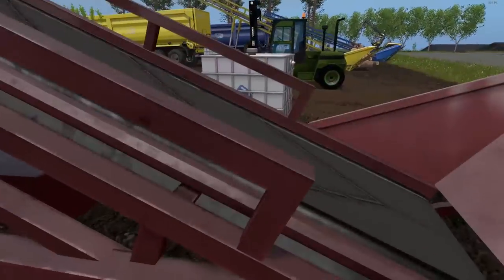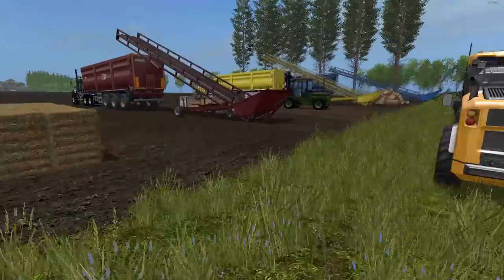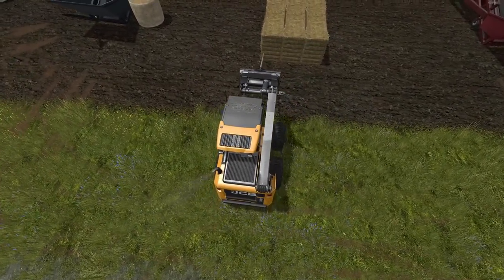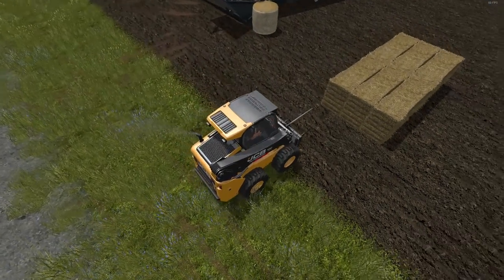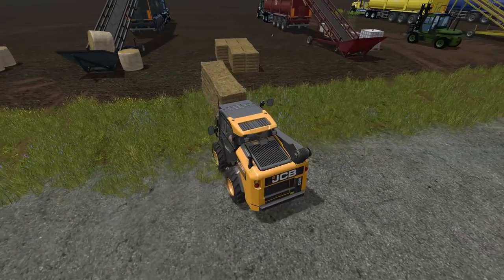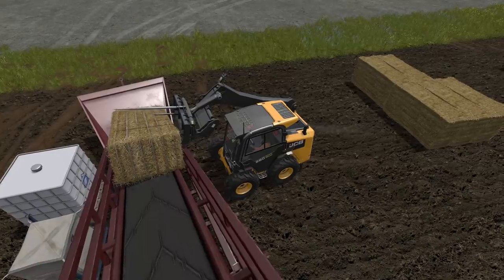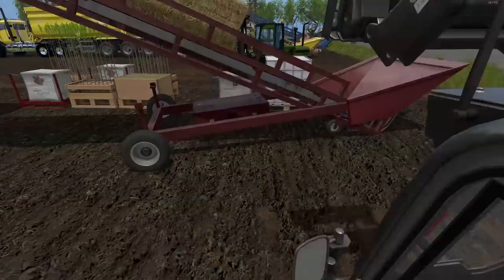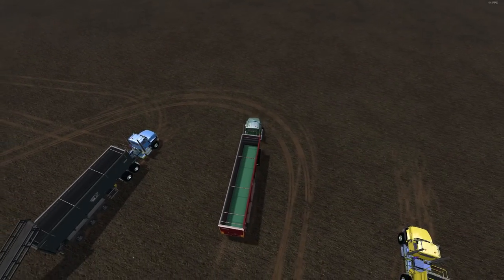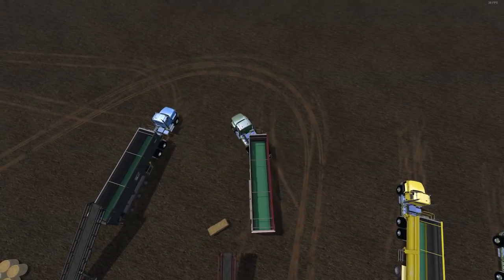Now we'll try using a loader on the conveyor. Start it up with the B key. It's funny that you can get inside the conveyor — like, where's the farmer? In that little box on the bottom! It may be better to approach it from the side, but you can see it's such a tight fit. It does work — it just takes a little bit of practice to get lined up, especially with the round stuff.